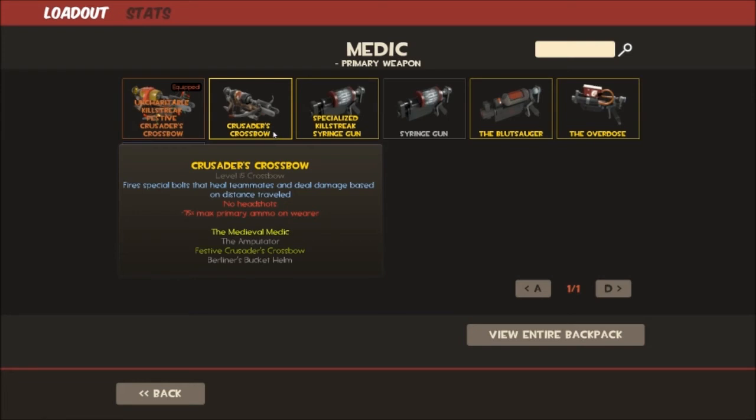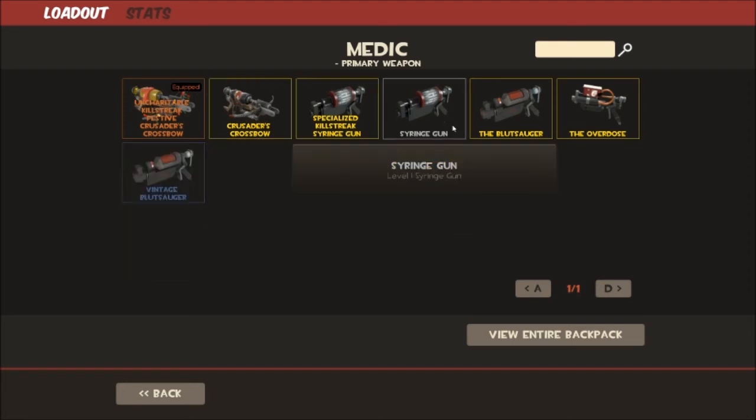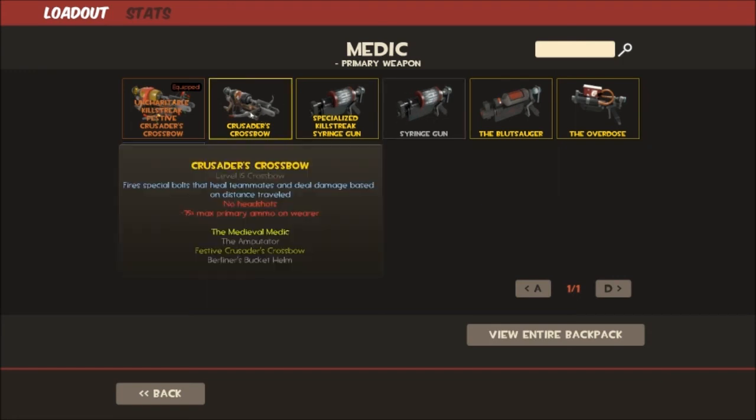If people are bombing the cart and you want to stay alive, you can stand literally out of sight and fire crossbow bolts at the cart to heal people. Very, very good weapon. Mine has 75% max ammo, but because you're only firing one bolt at a time you'll never notice running out of ammo. If you are running out of ammo with this weapon, I'd seriously be questioning your healing.